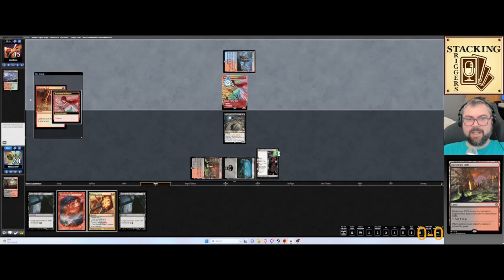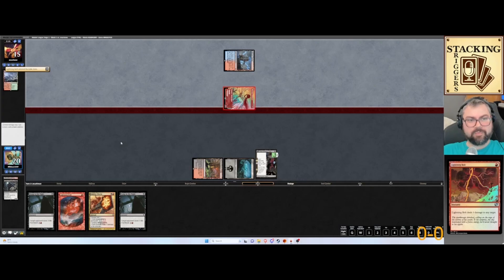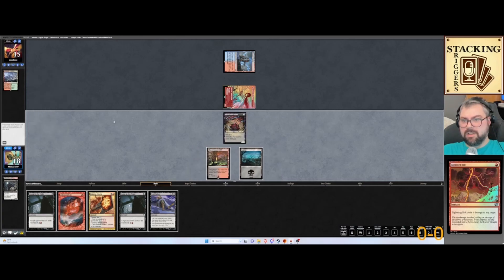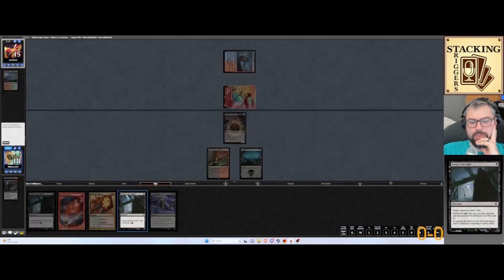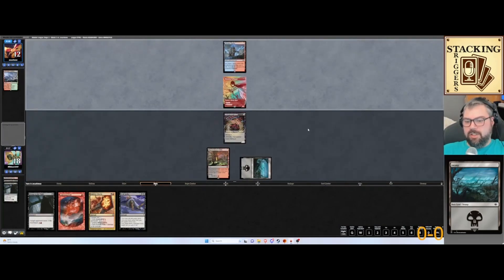We can't let him... there he is. That's less damage coming to our face. We're going to take care of his Swift Spear. I think we go ahead and bump in the night — it's instant speed, we can do it later if we want.